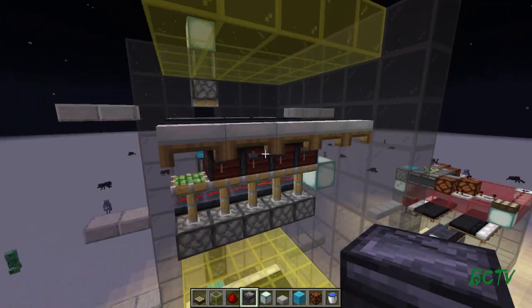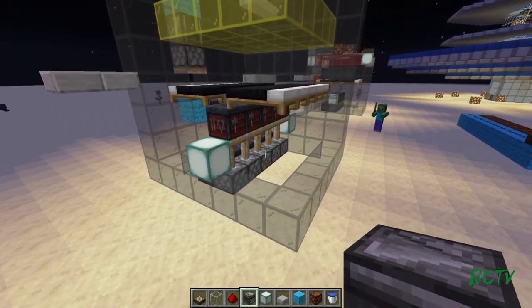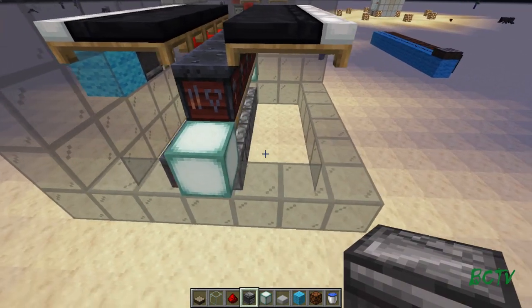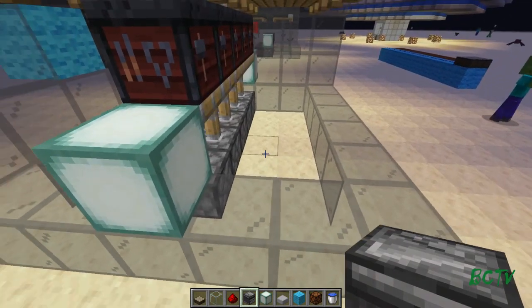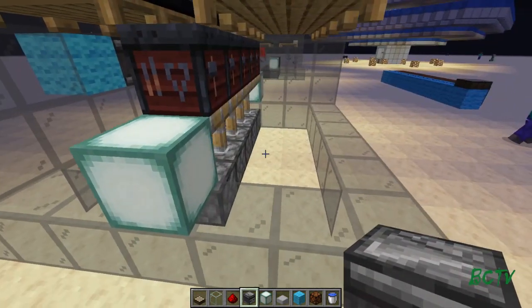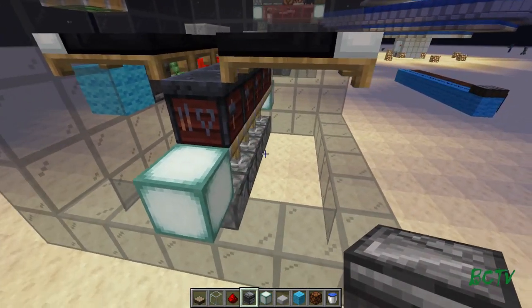This is what each one of these little pods looks like. It's only eight blocks high and 7x7 wide with the glass, so really 5x5 inside. There is a big spot right here that is wasted space that I think could possibly be used to put a zombie in there to damage one or two of the villagers, but I haven't been able to figure that out yet.